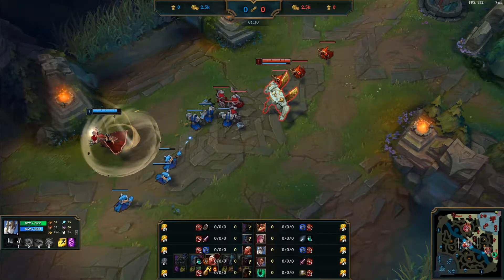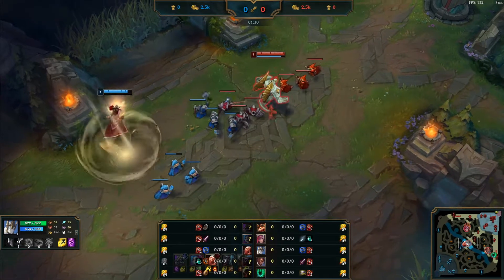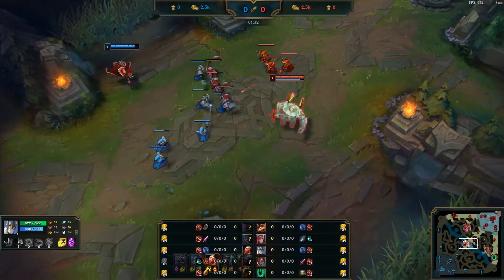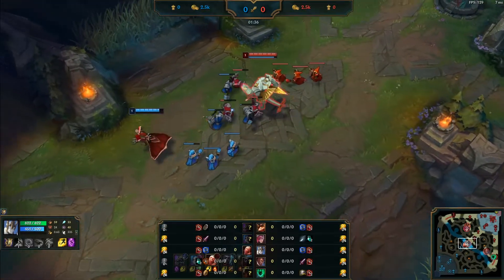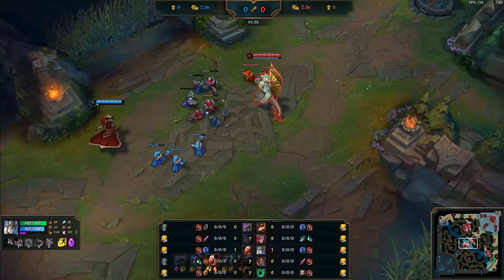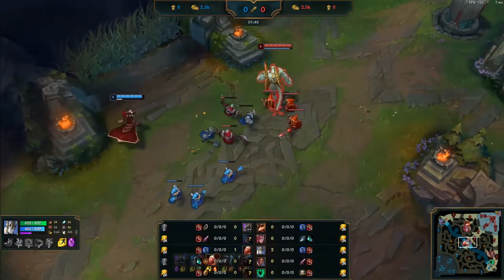You need to use your skill for wave clear but hit the champion in the process — not the other way around. So you should be using your Q onto the middle caster minion and time it so you can hit Vladimir as your Q flies. The reason why this is important early game is because of level advantage. If you push the wave faster, you'll level up faster and so you can fight when you're higher level or when you have more minions.